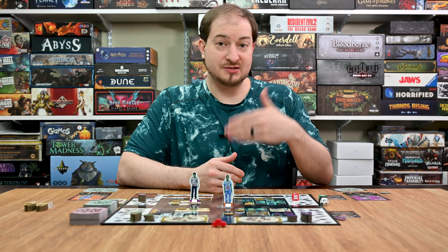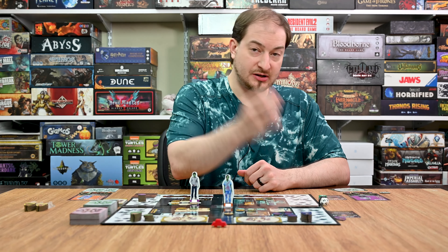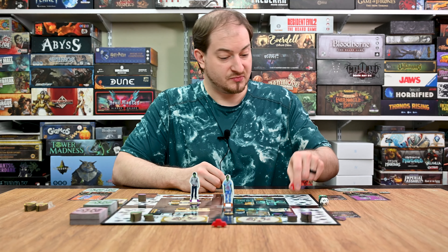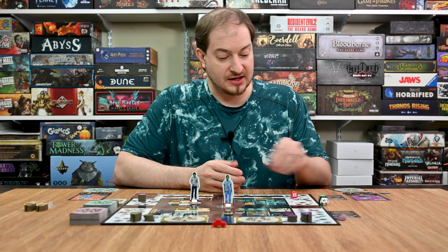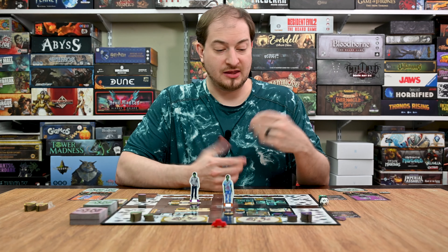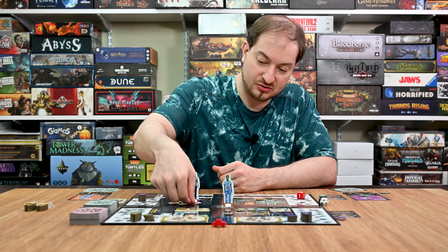So I'm going to go ahead and do that as my next action. I compare our attack results — I have a one to his zero — and again I roll the chance die and add or subtract it from my value, bringing it back down to zero. In the case of a tie, the Z player is going to win, as there is a symbol on here that is an auto fail, which kind of evens things out. So I did injure him, and I will flip his token over to his injured side.